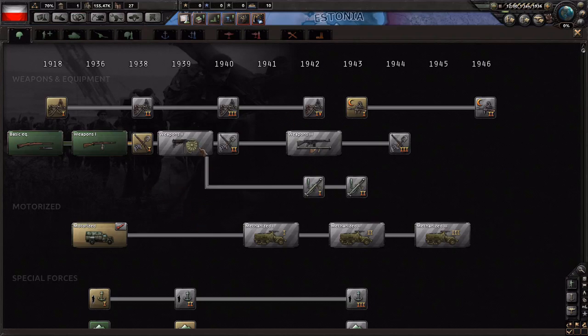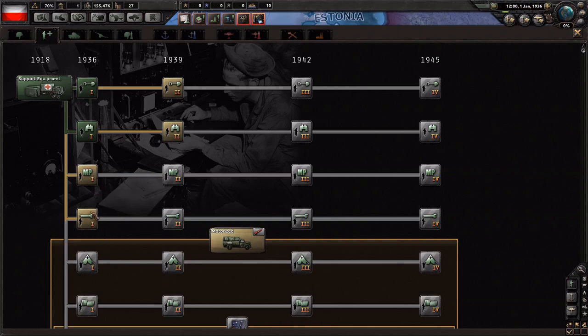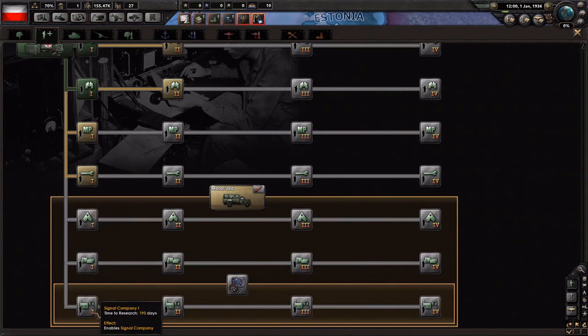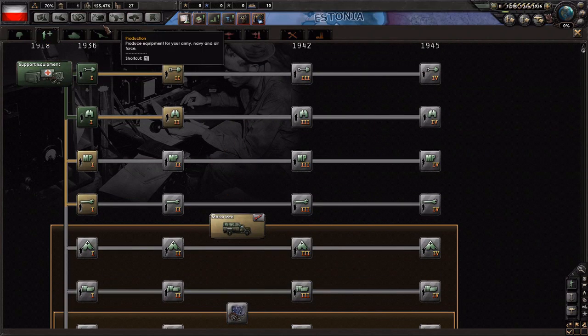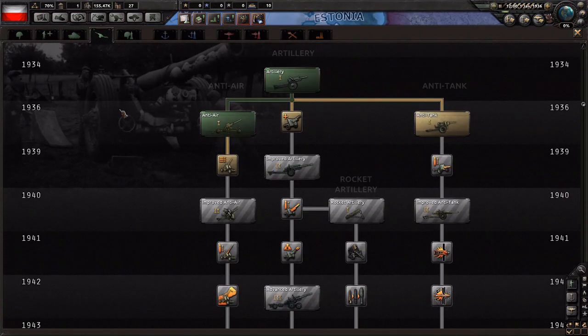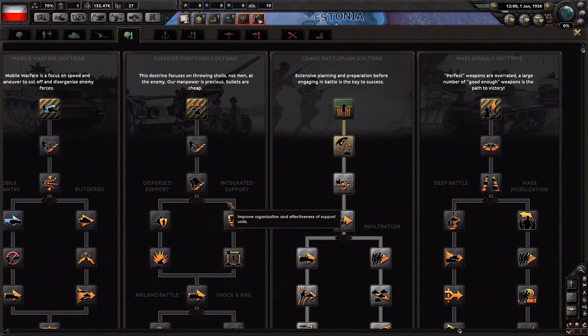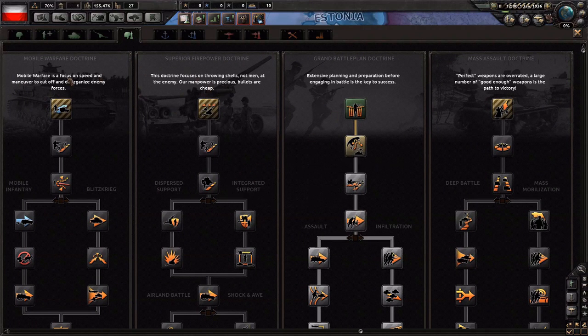Let's talk about research, because we do have to pick research. We've got 3 research slots right now and we can get up to 5 as Poland. The research tree is divided into quite a few different categories: from left to right we have infantry, support battalions — which unlock various battalions for your divisions like military police, maintenance company, field hospital, logistics company, and signal company — then armor which unlocks tanks, and artillery.